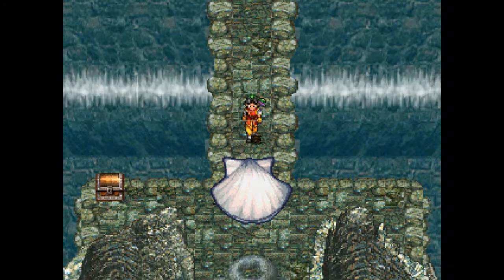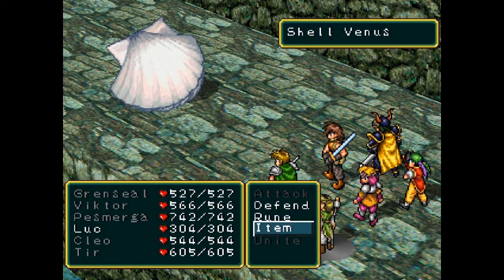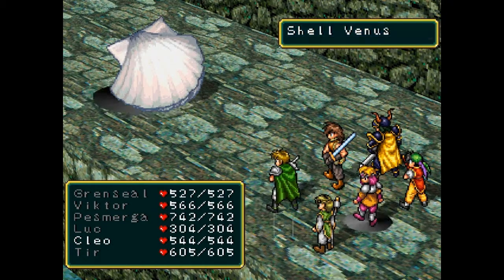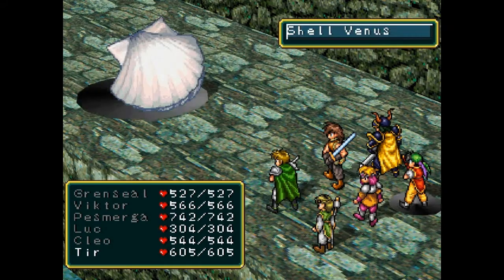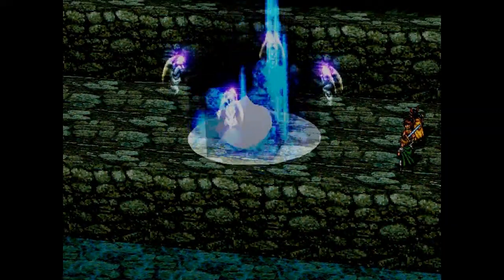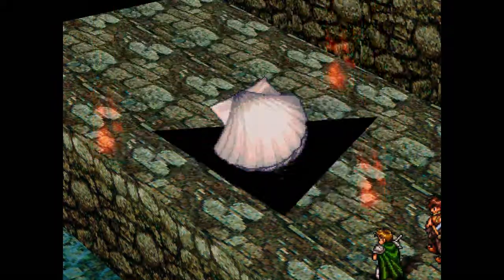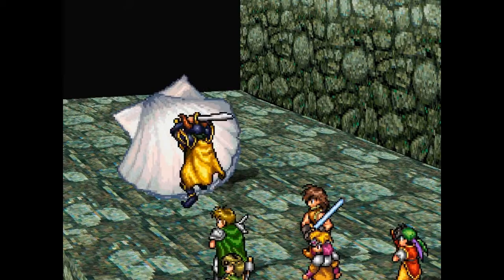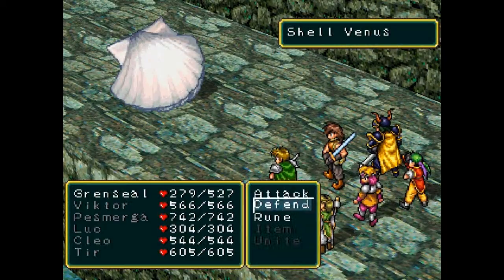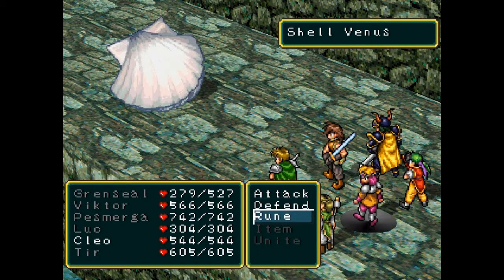Oh hey, what's this? It's a giant clam — that makes no sense. Boss time: Shell Venus! Let's put our ultimate runes to use. Try to save some of your magic though — I'm only gonna use Judgment once. That's a lot of damage! And use combo magic too. Judgment did a lot more. Let's attack. You only get that much healing? Maybe Cleo actually wasn't healed fully — that's probably not good.